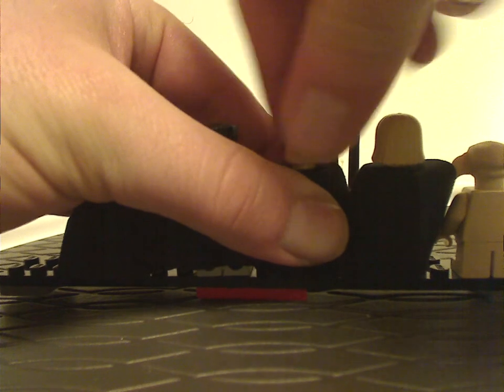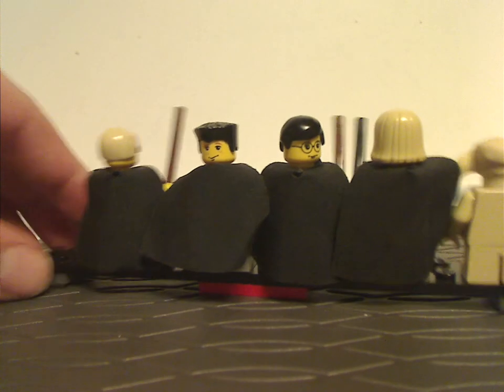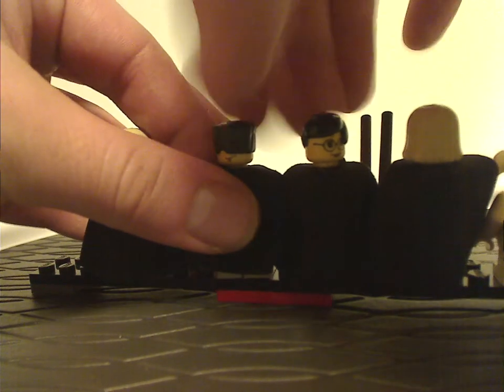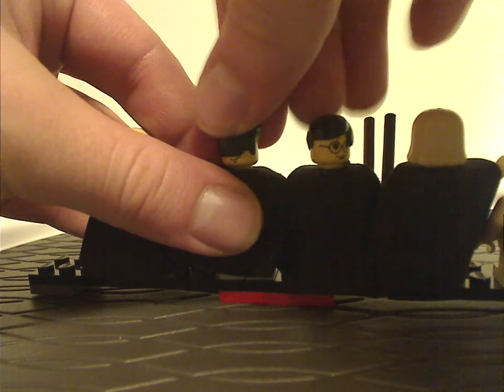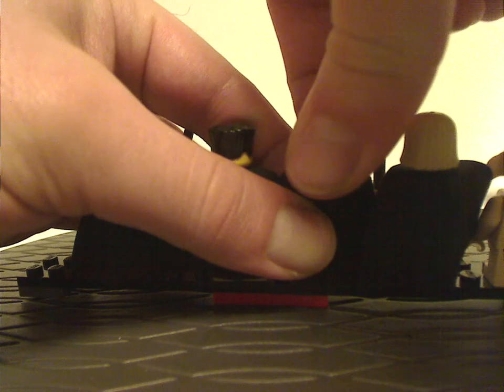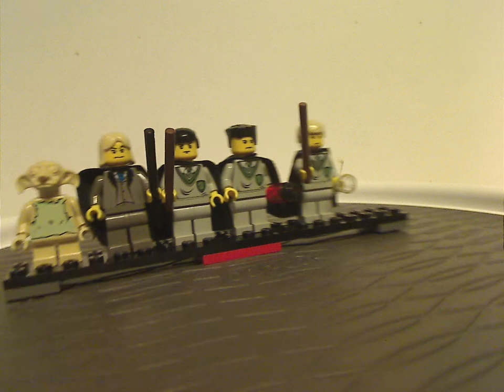A couple of these do have reversible spin-around heads — those two being Harry and Ron in disguise, as suiting to this part in the movie. Although it would have been nice if they also did a Cat Hermione, which we are getting in one of the upcoming summer wave sets.